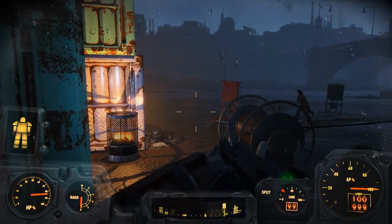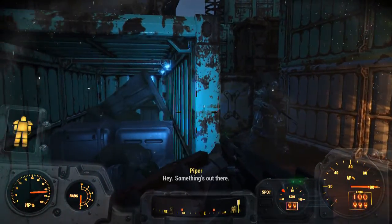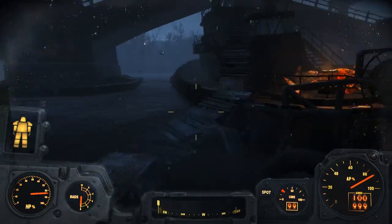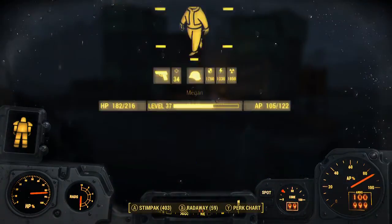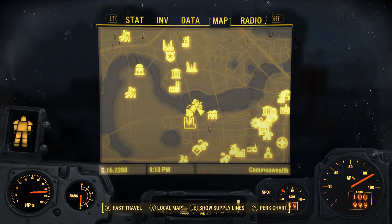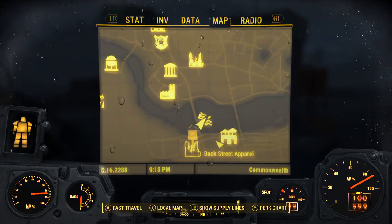Hey guys, what is up, it is Nick. We are back on Fallout 4 and I'm going to be showing you how to get another set of Raider power armor from the guy that's currently shooting at me. I'll show you on the map first exactly where we are — I am at the USS Riptide, the wreck of the USS Riptide.